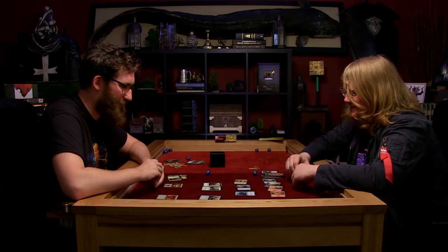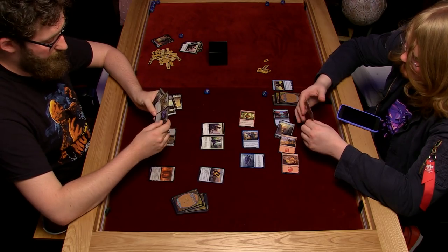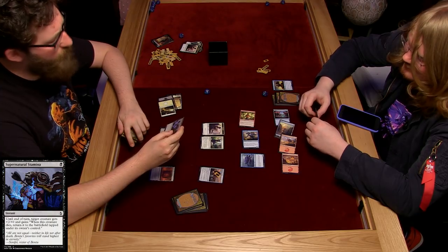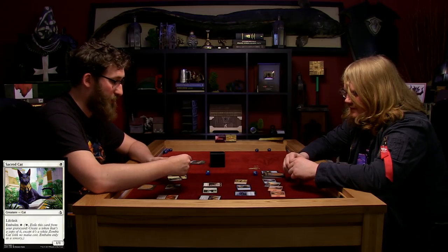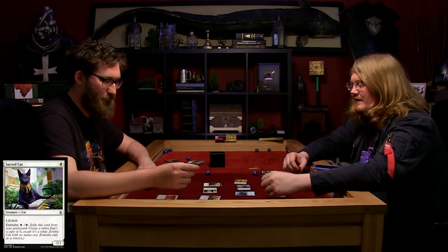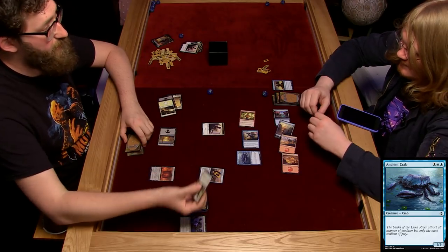And I'm going to tap this and play Supernatural Stamina. Until end of turn, target creature gains plus two plus zero, and when this creature dies, return it to the battlefield tapped under its owner's control. I'm going to play it on my Sacred Cat and attack you with him - he's now a 3-1. He's going to get three damage through, I gain three life taking me to 17, he dies, and then comes back tapped. That's a pretty good one.